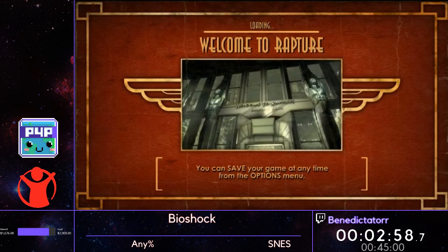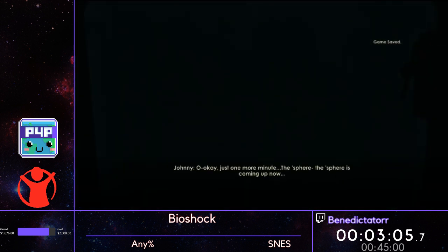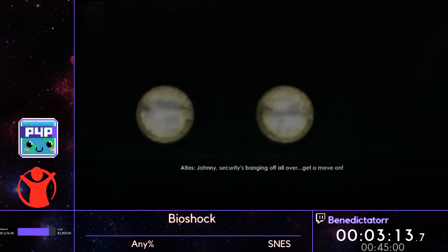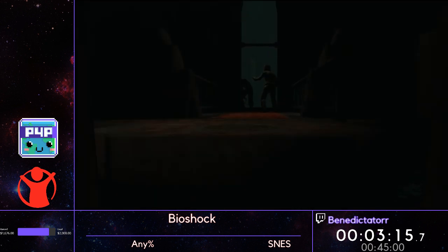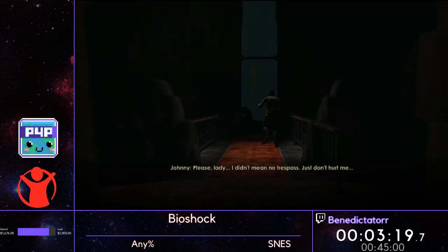The reason that this trick works is when we slide into that little chamber, the level ends when your character reaches a certain height. We're already at that height since we're standing on top of the bathysphere. Normally we'd have to slide into that chamber, and it would take a second for the bathysphere to settle, then it would start rising — you'd just save a few seconds that way.